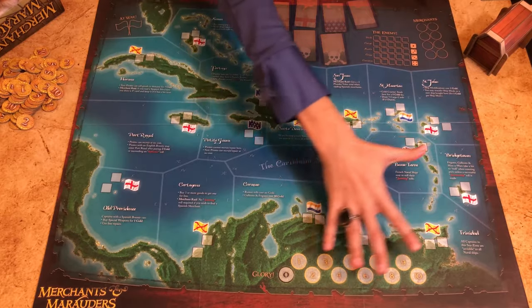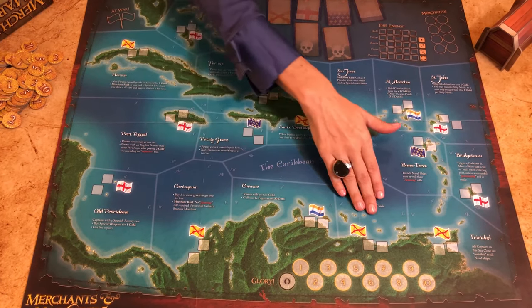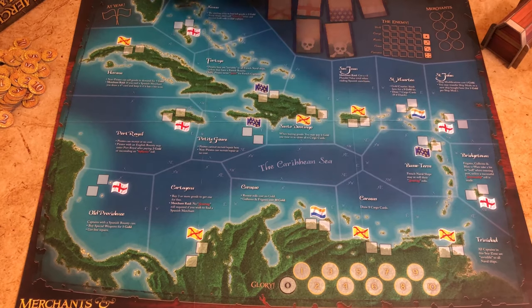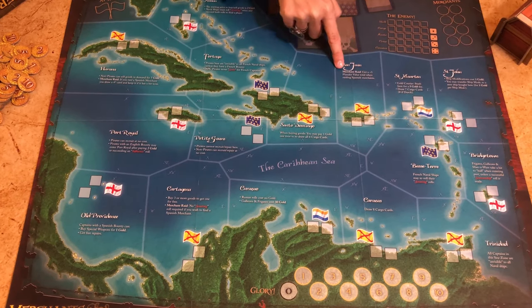The main board is divided into 17 sea zones. In the middle is the empty sea zone of the Caribbean Sea. All around are 16 sea zones, each with their own port. Each port belongs to one of the four nations in the game — Dutch, English, French, or Spanish — and has a unique advantage or disadvantage.